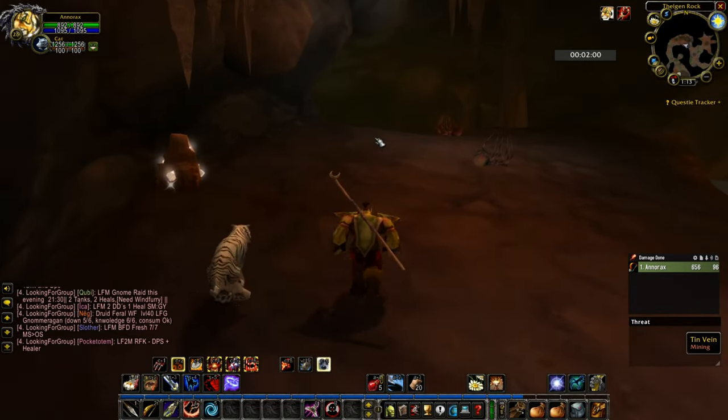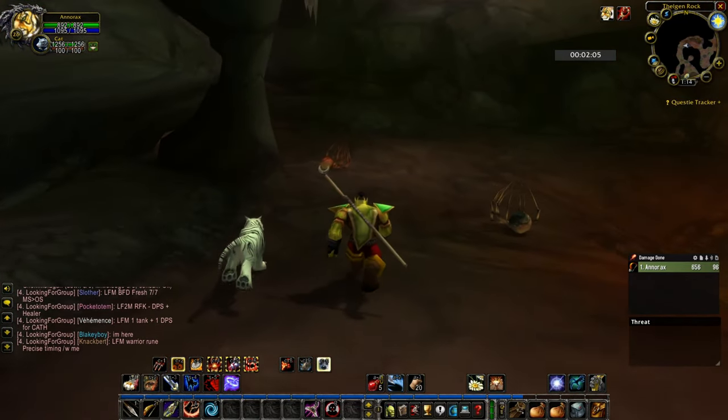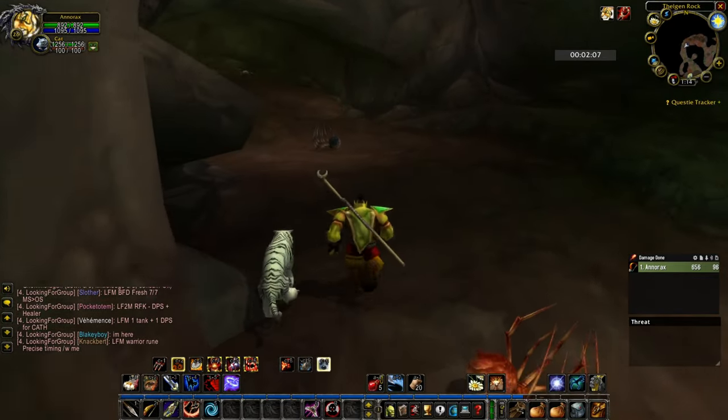If you have mining, looks like this is a good cave for mining — there are tin ore veins here. But that is the story with most caves; they're good for mining.